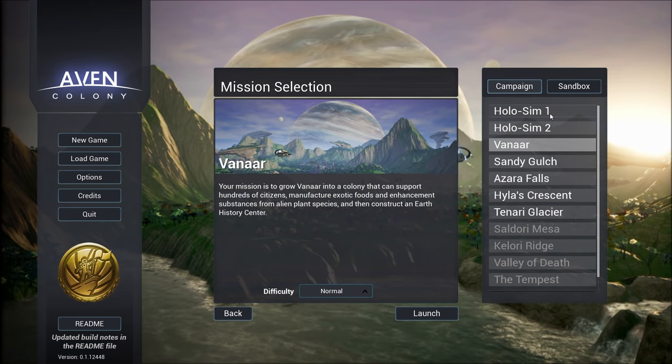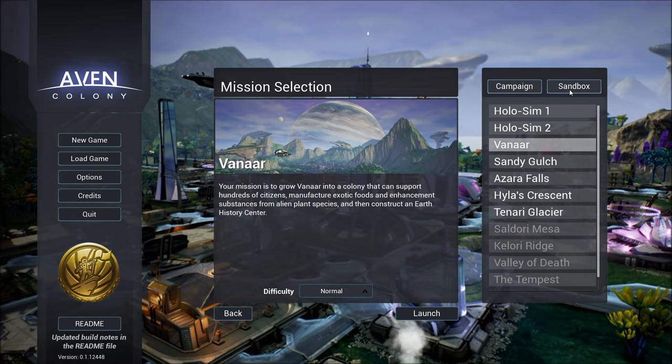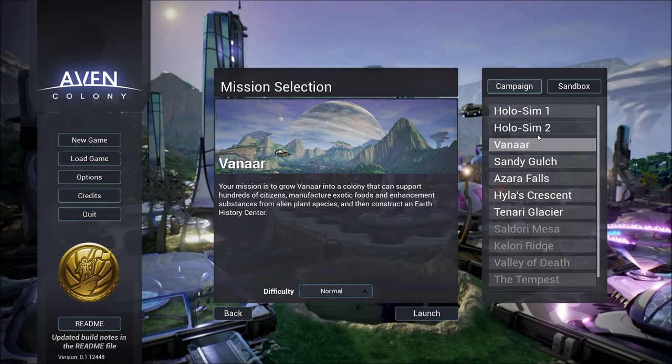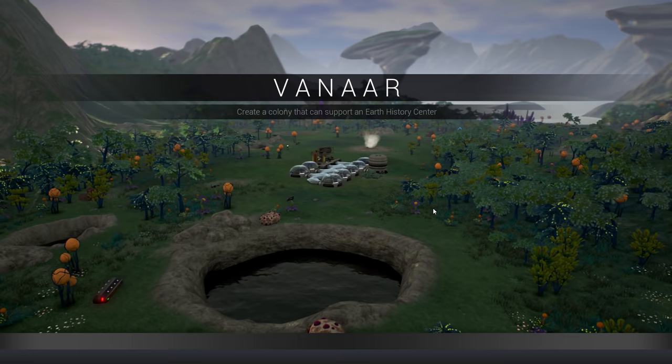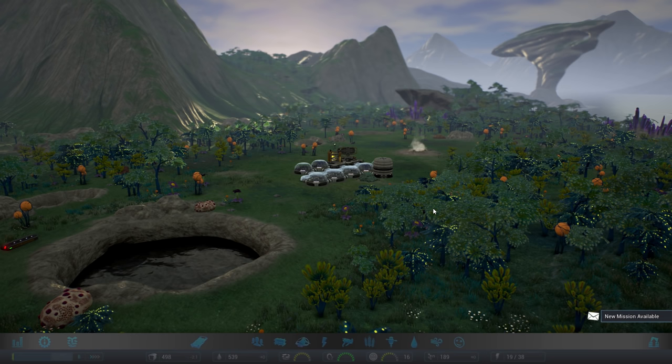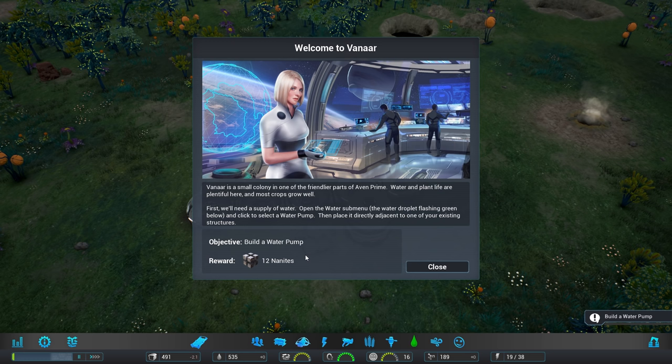Now as you can see we've got a couple of things unlocked. I've gone through the tutorials and a little bit of the Vanar mission just to get my bearings. There are five campaign maps with the beta at the moment and then four sandbox missions as well. We're going to be jumping straight in to Vanar and we'll see what we can do. I'm not going to be following the tutorial missions strictly — I've already got my bearings — so there'll be a way I want to do things, but we will use them as a guide.